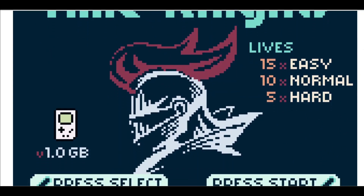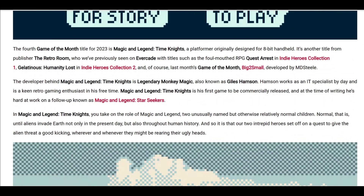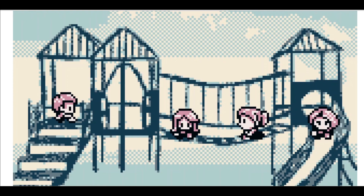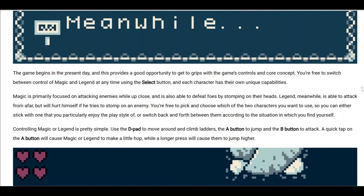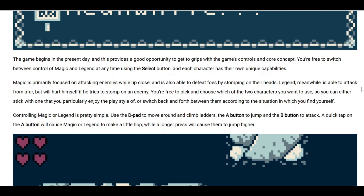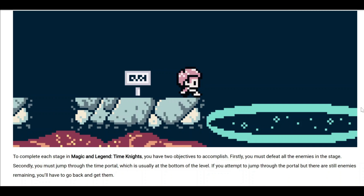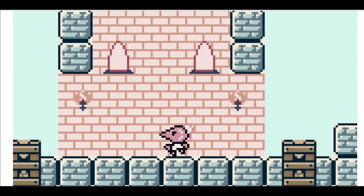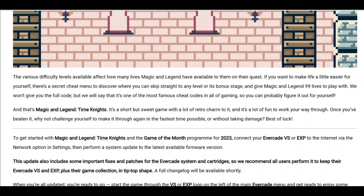Magic and Legend is a platformer game that looks kind of like an RPG. You need to destroy all the aliens on each level — there's not a lot of logic to it. You've got a total number of aliens to destroy per level, then move on to the next one, with a final boss at the end. It really only takes about 30 minutes to go through. It's based on Game Boy Color and looks nice enough, but it's very basic.